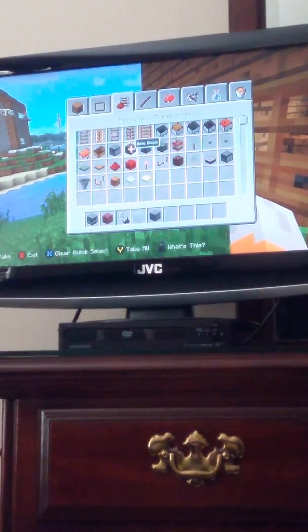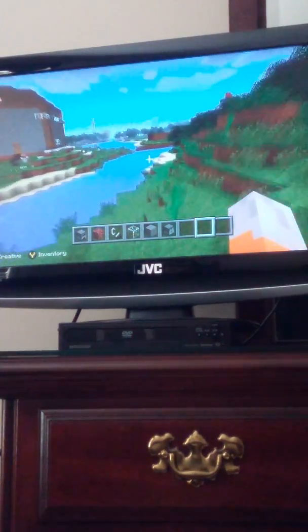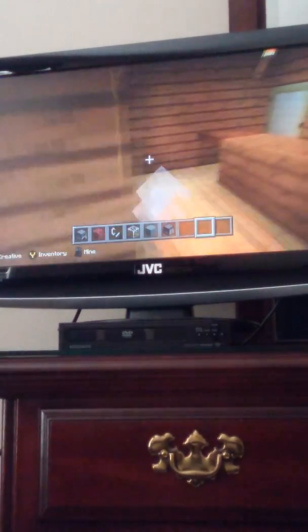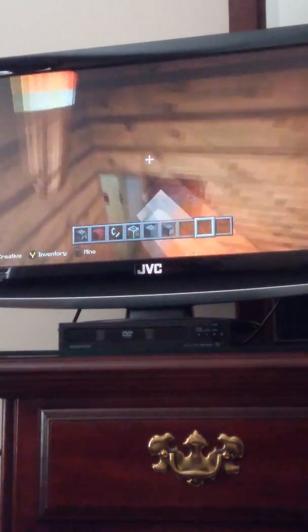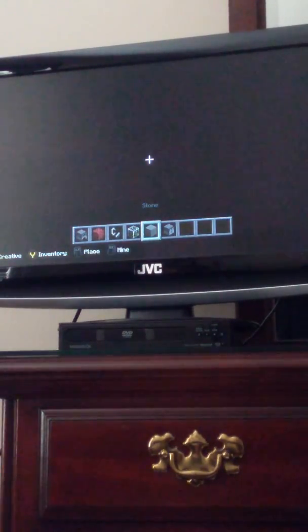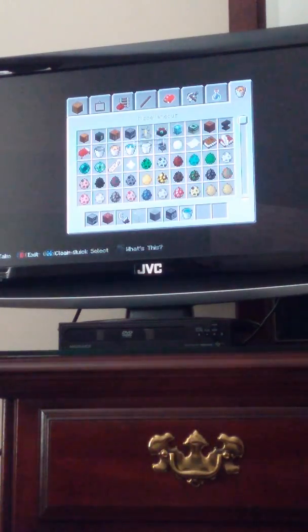So I'm going to try really quick to build this. What you need is a furnace, some netherrack, a flint and steel, a window or some glass, and a dispenser. I think that's all you need to build the actual thing. So basically what we're going to do is come in here, add stone all along here, and you're also going to need a water bucket.